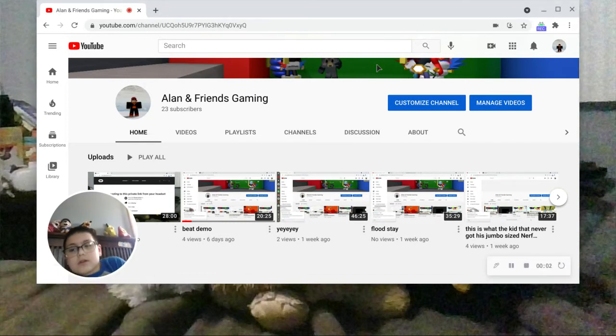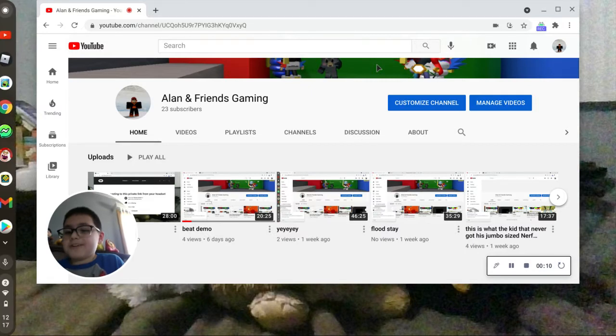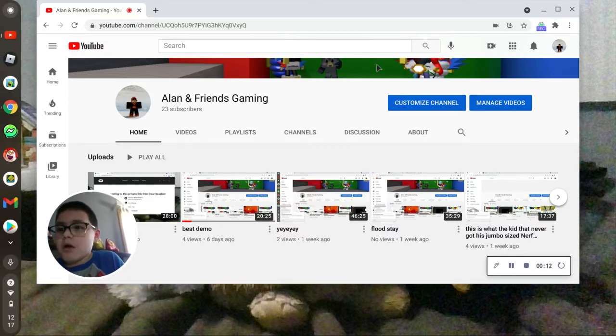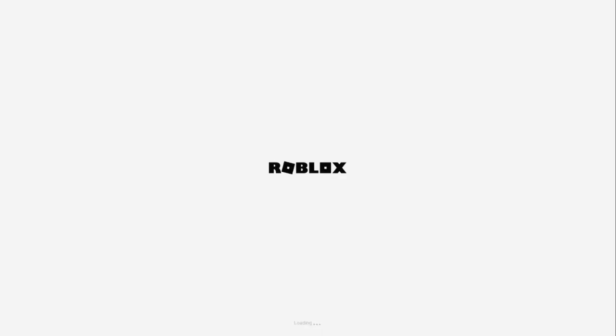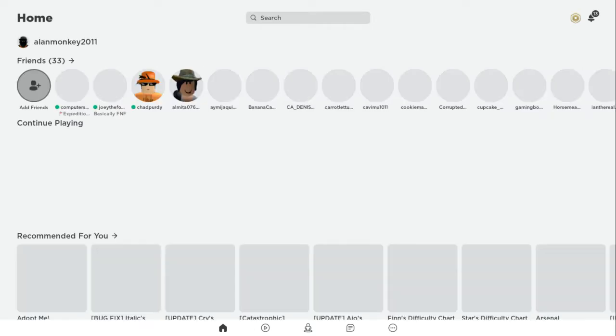Hello you guys, welcome back to another video. Today I'm just showing that I spent all of my money in Islands on getting a steel press thing, or whatever it's called.